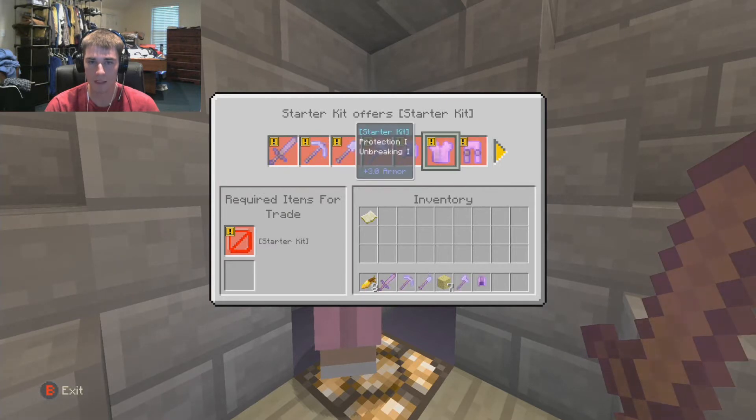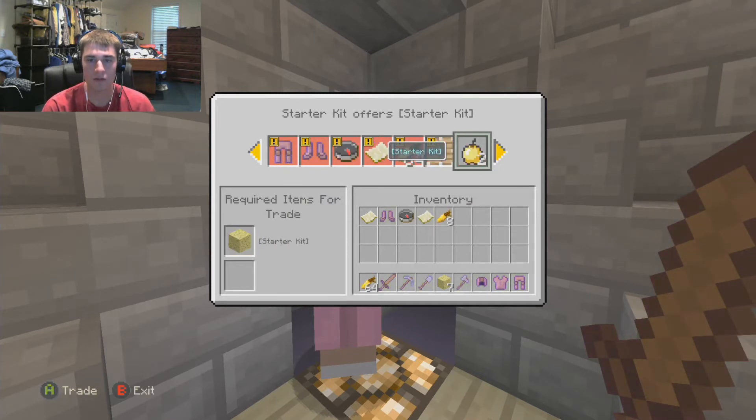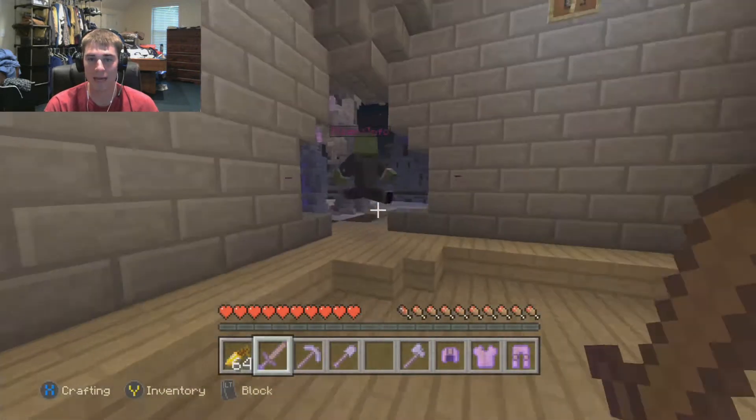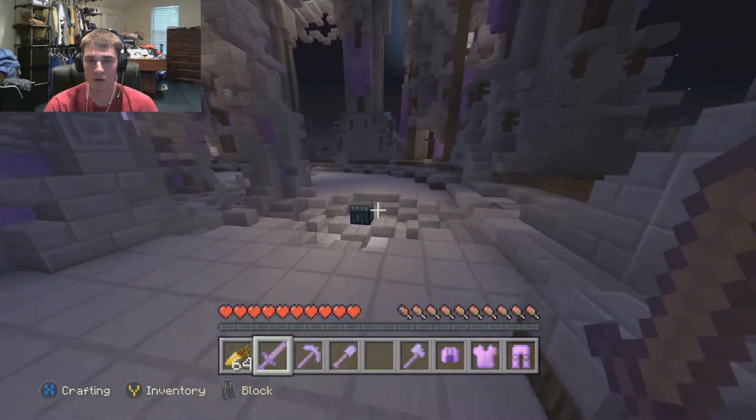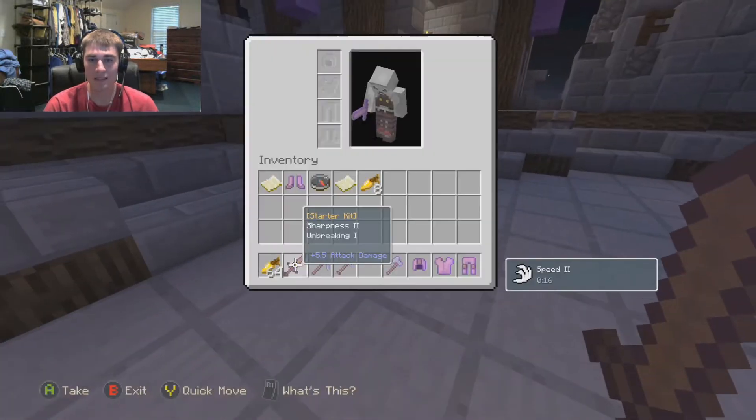First thing first, before I read the rules, let me grab my starter kit. You get a map like that, and guys you get 7 sponge to start off with, plus a free 14 golden apples, so you definitely want to go ahead and put those in your inventory to start out.